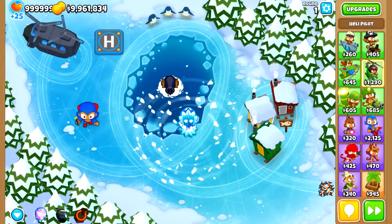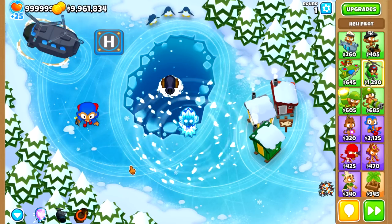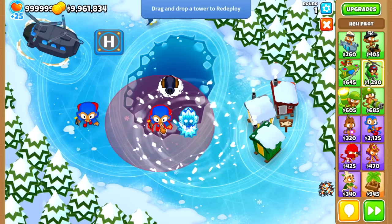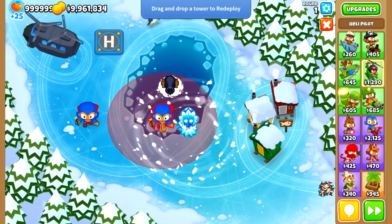First off is the Chinook. Being able to move towers is an amazing feature, useful for both late game and other challenges. But unfortunately you cannot move a tower onto frozen water.